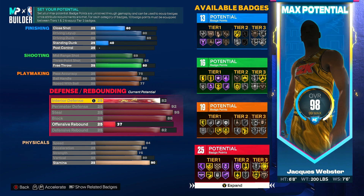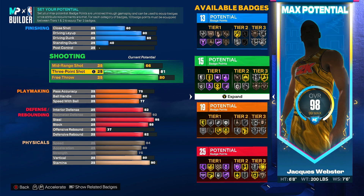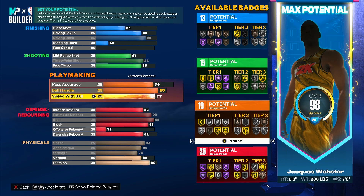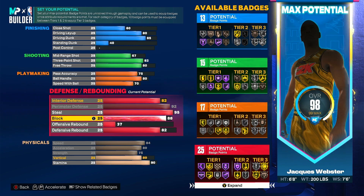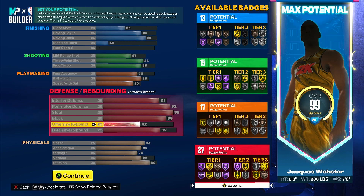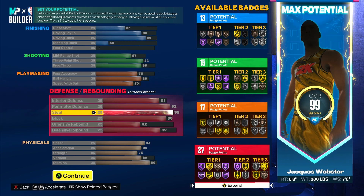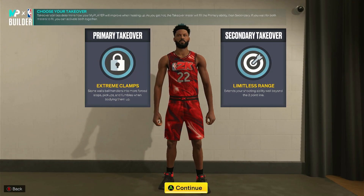There's another version: instead of having extra shooting points, you can take shooting down to 67 — that's still the minimum. Bring speed with ball down to 70, since I've heard a lot of talk about speed with ball not really mattering. If that's true, bring it down to 70 and add the rest to offensive rebound. You can also bring shooting down to 81. Now you have 27 defensive badges — so you can go with the first version with 16-17 shooting badges and 19 playmaking, or take those off and stack defense. Takeovers would be the same.